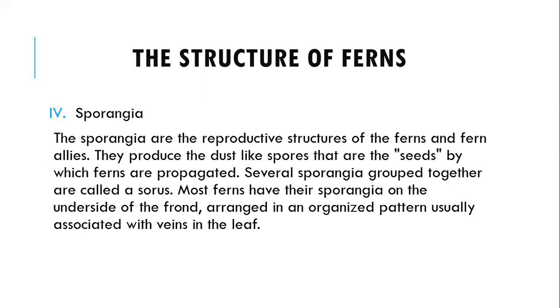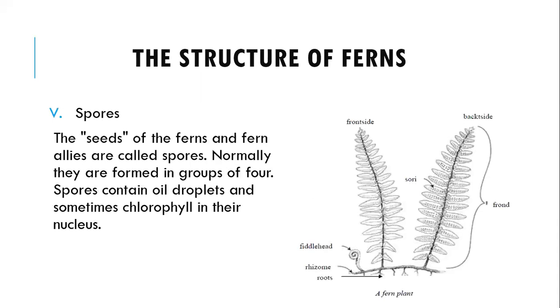The roots usually do not divide once they grow from the rhizome. Adventitious roots grow down from the crown and help thicken and strengthen the trunk — they anchor the plant to the ground and absorb water and minerals. Another structure of the fern is the sori — these are the reproductive structures of the fern. They produce the dust-like spores by which ferns are propagated. Several sori together form a cluster, and most ferns have sori spread on the underside of the frond, organized in a pattern usually associated with the veins in the leaf.